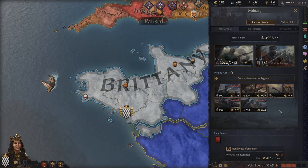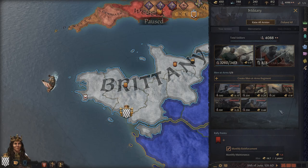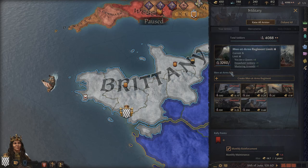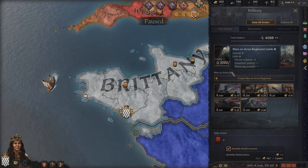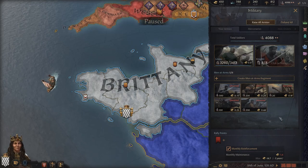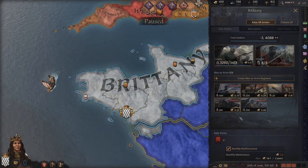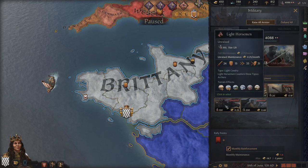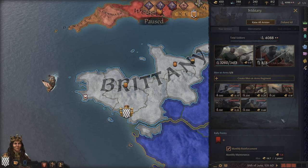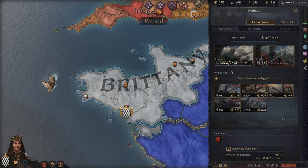Next we move down to men at arms — your trained professional troops. You have a limited number of regiments but each can be increased in size. Here in Brittany we have a regiment limit of six, thanks to the queen's bonus plus learned mustering grounds and household soldiers. Normally three to four regiments is average; six is on the higher side. You can have six different regiments, each with different unit types such as 300 light footmen, 200 bowmen, 200 pikemen, 100 light horsemen, and 20 mangonels.